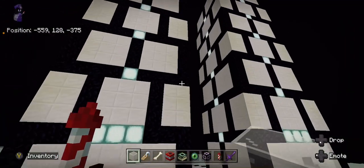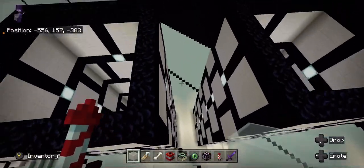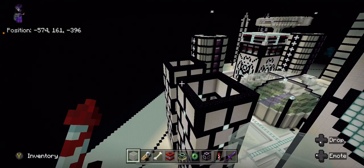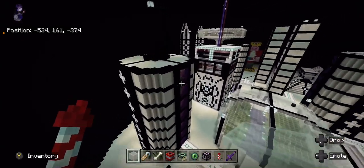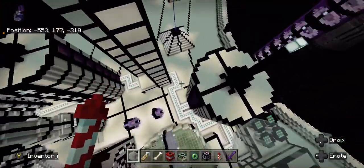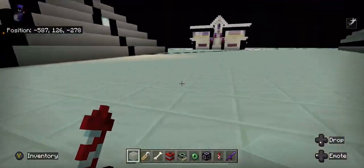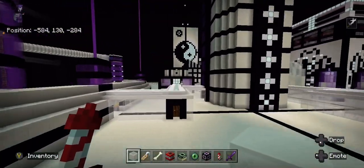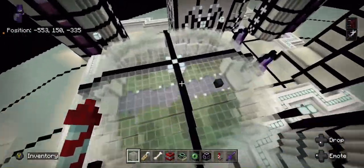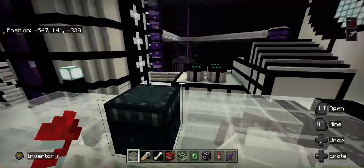These are going to be luxury — this is going to be a luxury hotel with a pool and an airlock. These pyramids are just for the design of my base. And this here is a PvP dome that I use — oh wait, that is not supposed to be here.